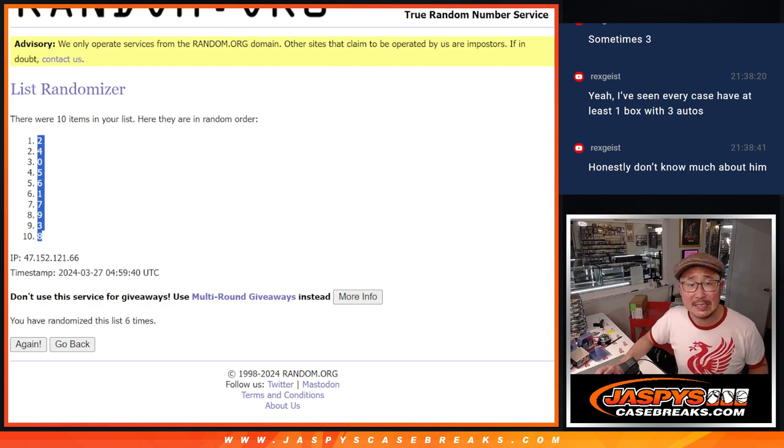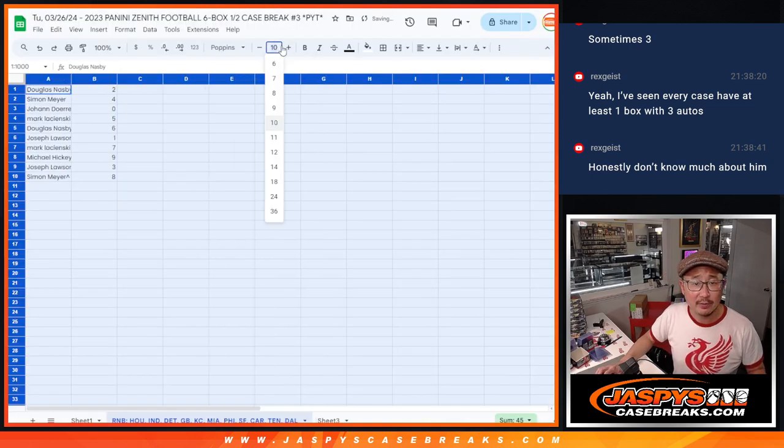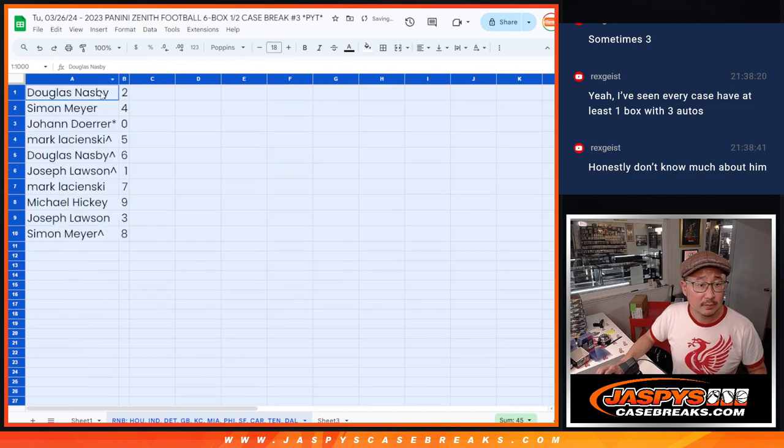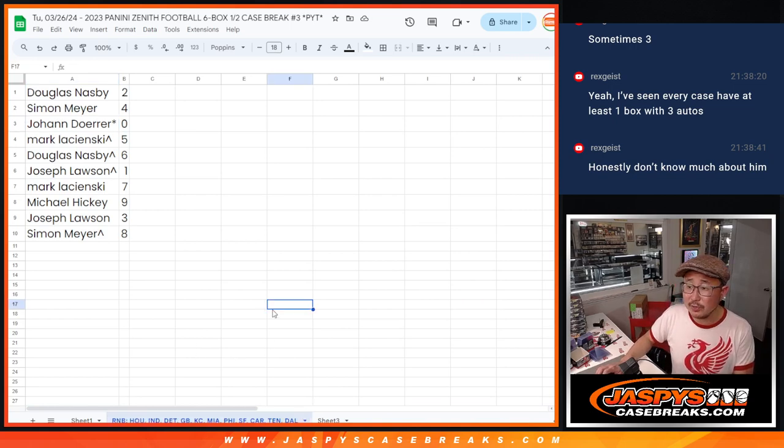I don't know if there are redemptions in that Zenith, but zero gets any and all redemptions for that group of teams down there. Douglas with two, Simon with four, Johan with zero — so any and all redemptions for those teams go to you.